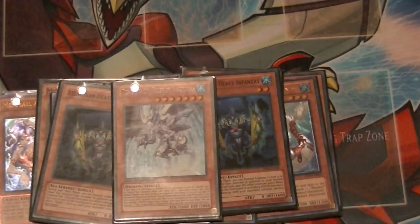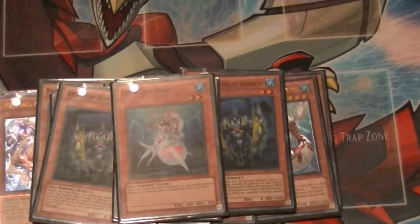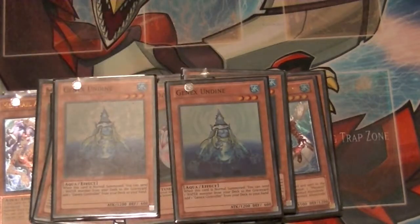1 copy of Tidal — that's all we're allowed to have. You can use its effect to banish 2 and special summon it, or you can send it and a water monster to send another water monster — or any card — to the graveyard. 1 Deep Sea Diva, which goes along with our synchro plays. 2 copies of Undine: send one water monster from your deck to your graveyard and add a Genex Controller to your hand. This works really well for popping cards or getting off Gunde's effect.